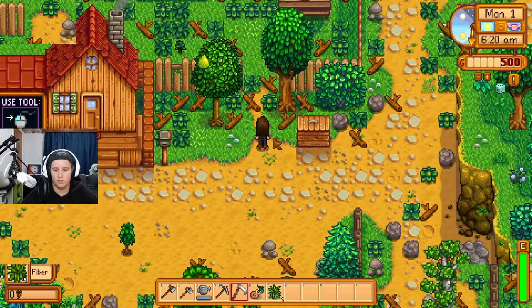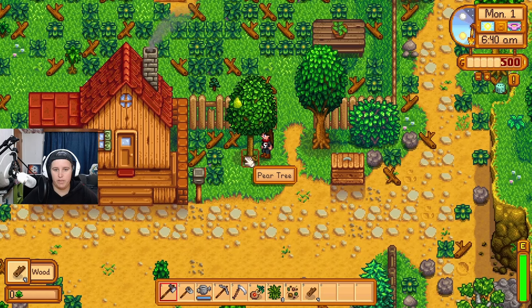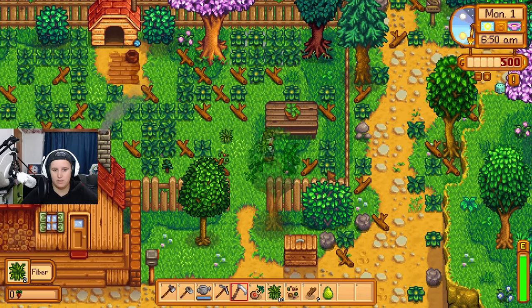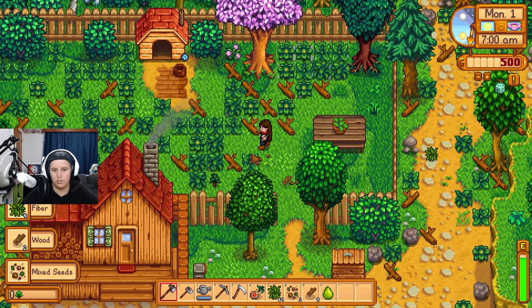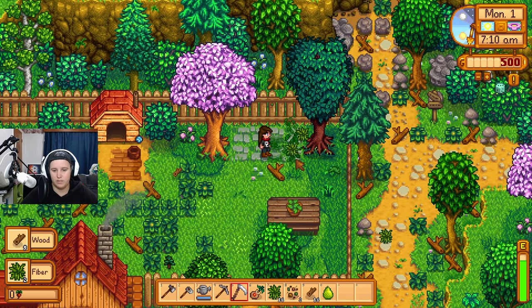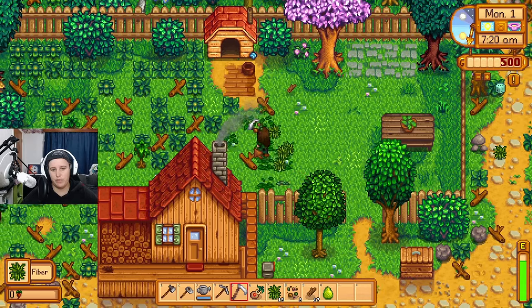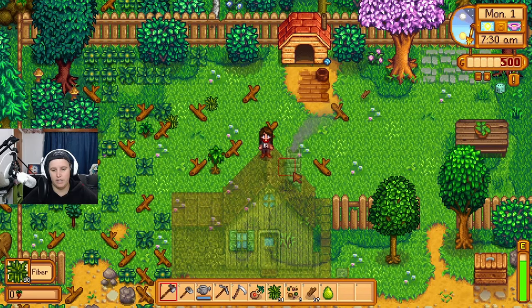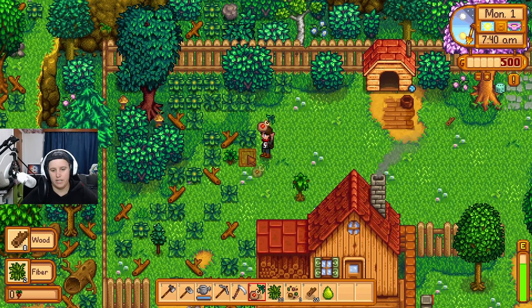Exploring the farm — there's a cool back area, a pear tree and an apricot tree. First priority is probably to go buy some seeds since we don't really have any. We started with a nectarine tree, which is a summer tree, so if we plant it today it should be ready by summer. I'm never happy with where I plant my trees — I always want to move them. We probably won't be getting the greenhouse for a while.